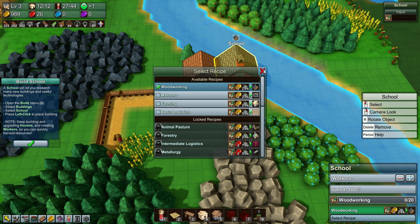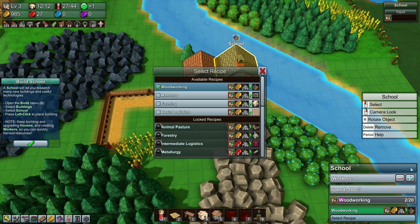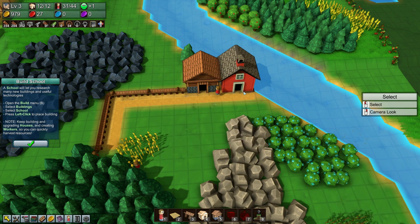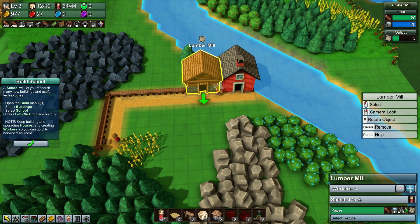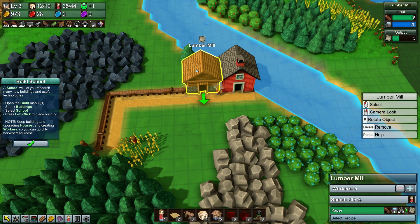Let's go with woodworking to start off with — that's not going to be too difficult. It's only two yellow coins and one paper each time. That's going to be absolutely fine. We do have some people available, so let's go ahead and bump that up as quickly as possible. We'll bump you up quickly as well, just so you can try and make as much as possible. You do have the paper available, as long as you're keeping the paper input.